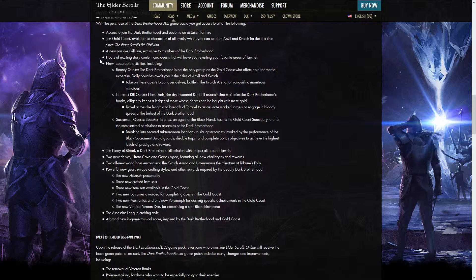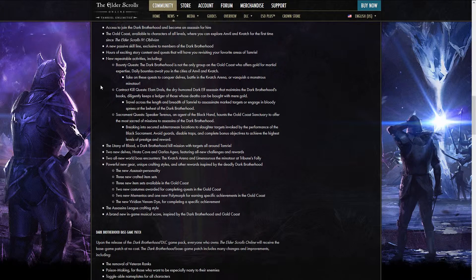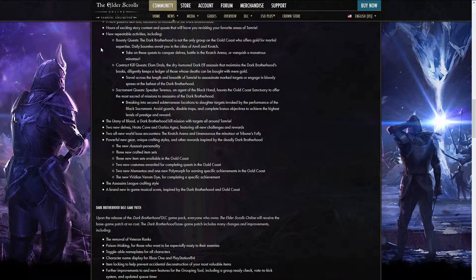There's going to be several hours of story content — I would expect five to six hours, as that's about how long it took me to run through the Thieves Guild, and I imagine this is of similar size. In addition to that, there's going to be repeatable activities — new daily quests basically — and those are going to be bounty quests, contract kills, and sacrament quests.